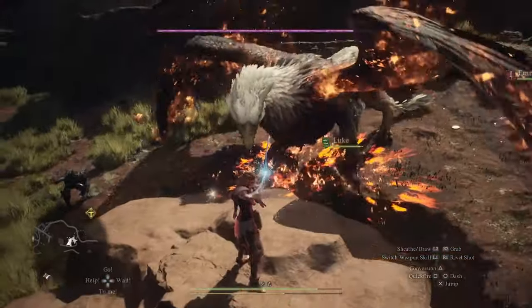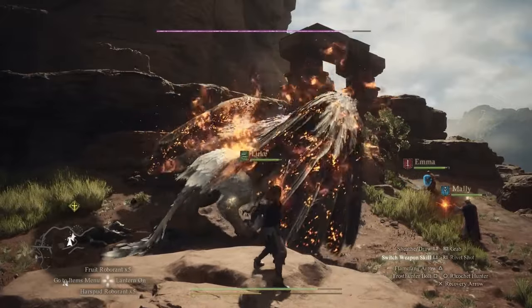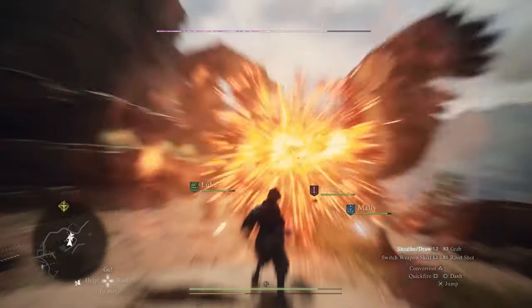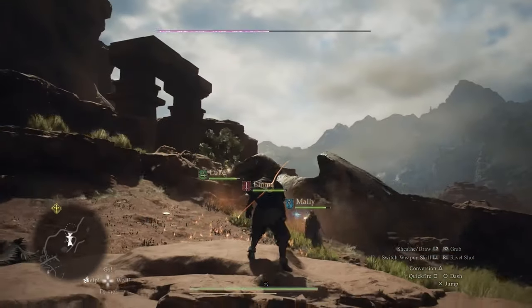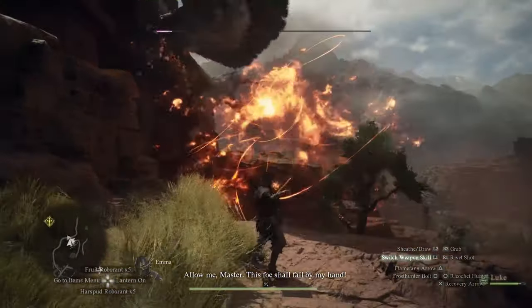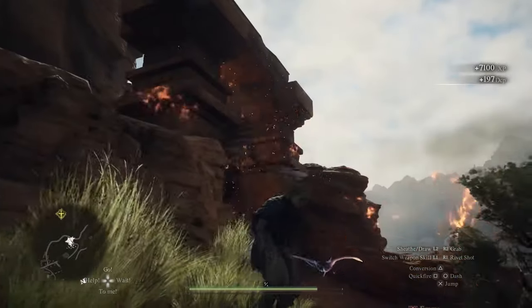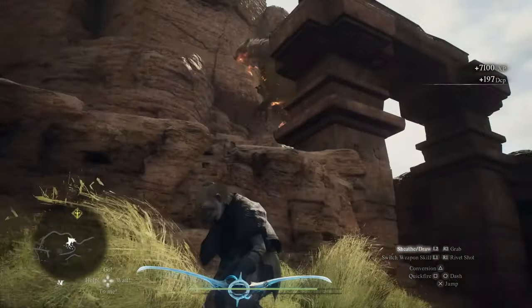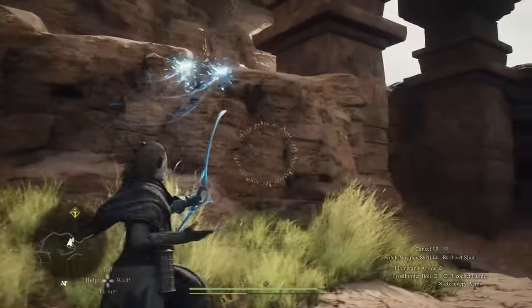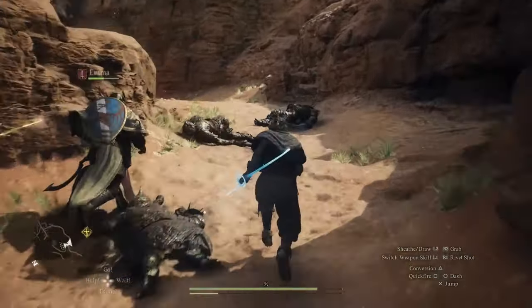Stay alert and prepared. Dragon's Dogma 2 introduces Dragon's Plague as a compelling gameplay mechanic that emphasizes vigilance and decision making in managing your pawn companions. By understanding the signs of infection and knowing how to mitigate its spread, you can protect your party and the world from this devastating affliction. Remember, the key to facing Dragon's Plague is awareness, quick action, and sometimes making the hard choice to let a pawn go for the greater good of your quest and the world of Dragon's Dogma.